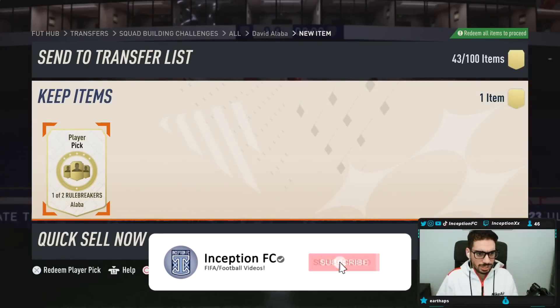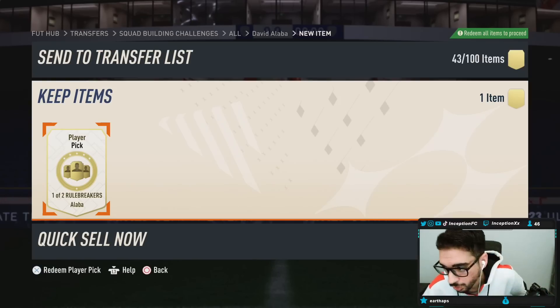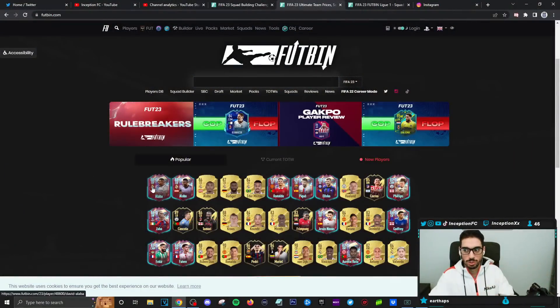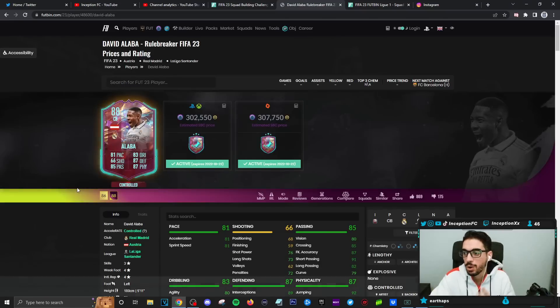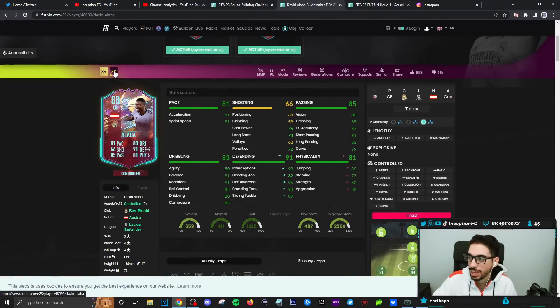The new SPC David Alaba is out. Since I don't have facilities to test on two different accounts, I'm doing a review for the most sought-after version. Looking at Footpin for the top player, this version ranks highest. The reason seems to be the stat difference — particularly in physicality — which makes the other version hard to justify.